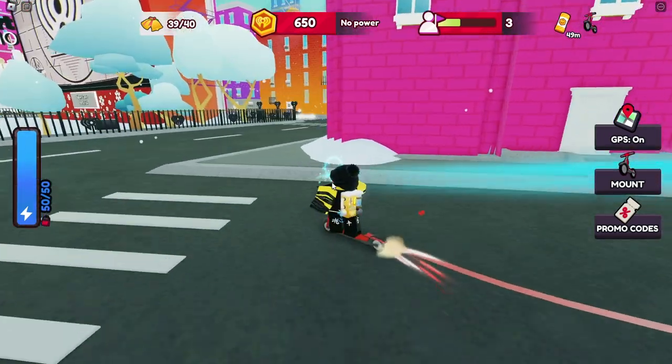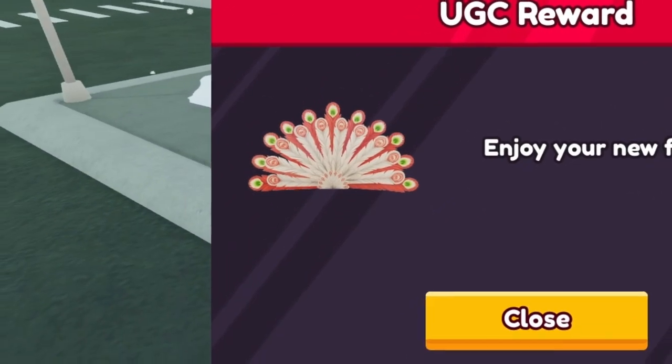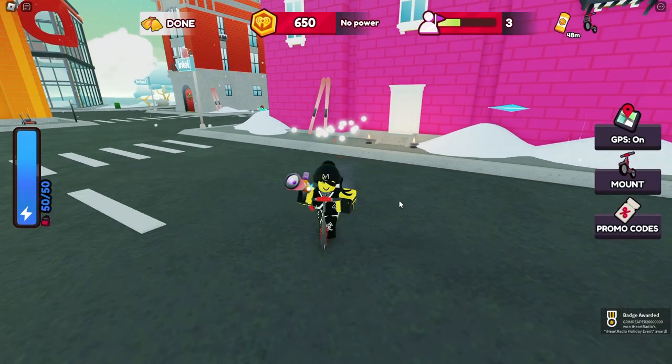I'm one away from collecting the item. As you can see, it shows 'Use GC Reward — enjoy your new feathers.' I also got a badge along with it.